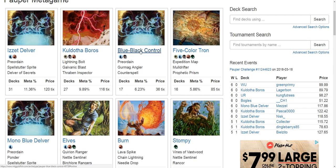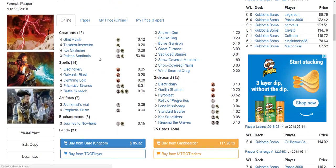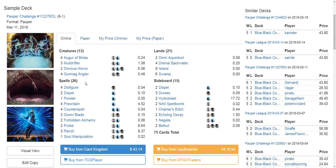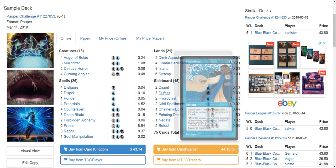Coldothoboros — meaning the Palace Sentinels Boros deck that tries to get the Monarch token out and draw an extra card every turn to grind the opponent out — Blue Black Control is able to do what Coldothoboros is doing but a little bit better. These Blue Black decks can stick efficient creatures like Gurmag Angler, then use Counterspell backup to jam through until they steal the Monarch token. Some Blue Black lists will also have Thorn of the Black Rose in the main or sideboard.